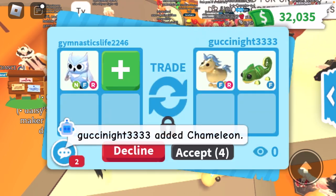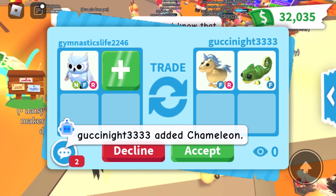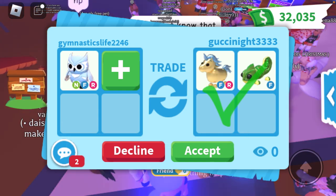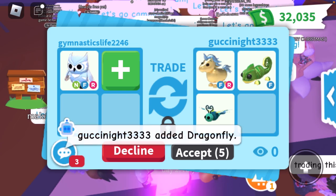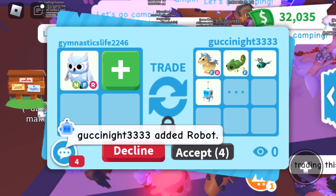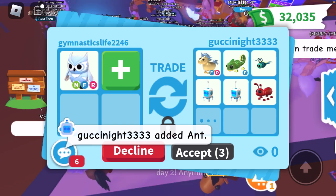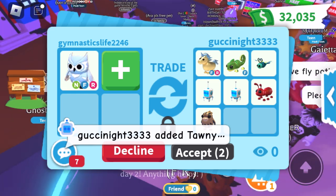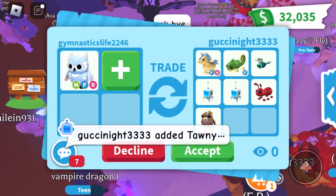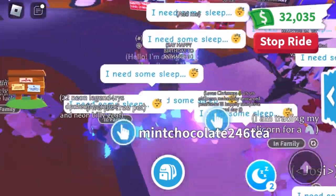They're offering a golden unicorn and a fly chameleon — not a bad trade, but for a Neon Legendary you probably want to offer around six or seven no-potion legendaries. They're adding a little bit more. If you have a Neon Legendary, you're mainly just looking for a different Neon Legendary in return. I feel like we could get a little better, so I'm going to politely decline.